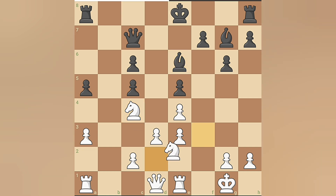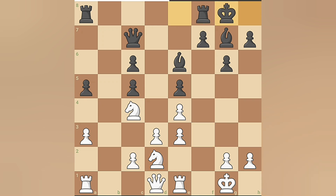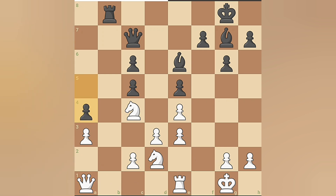Hikaru then places his knight on the d-file, and Magnus castles kingside. Hikaru plays rook to b1, and Magnus answers with rook to b8, leading to a rook exchange. Hikaru then plays queen to a1, and Magnus pushes his a-pawn, looking to create more threats.